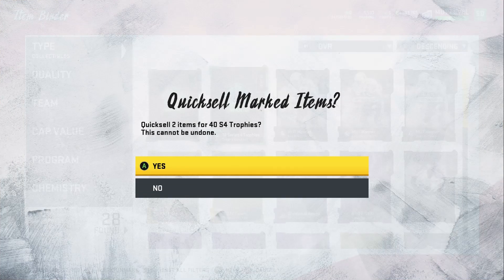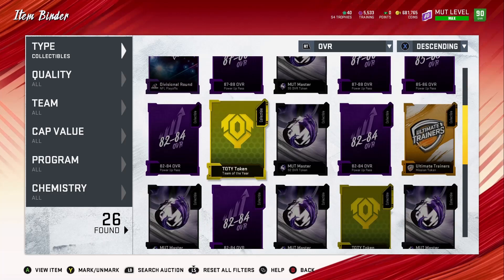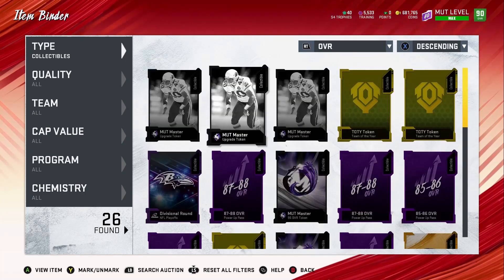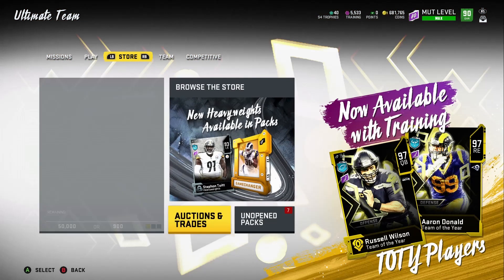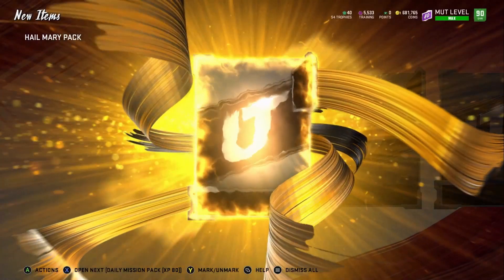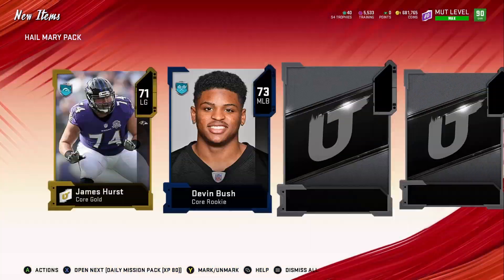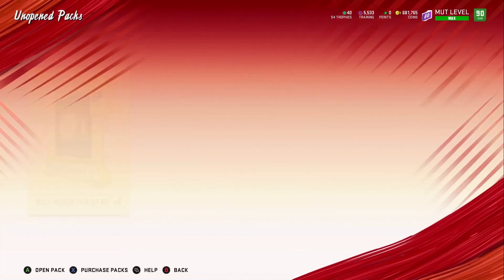Here are the series trophies and we got the mud master token, so we'll upgrade those. Next I want to get rid of these quick sells. We got a Hail Mary pack, so we'll go ahead and open that first - it's from grinding online. When you get a demotion they give you one of these, so nothing spectacular. We got six daily objective packs, let's open those.